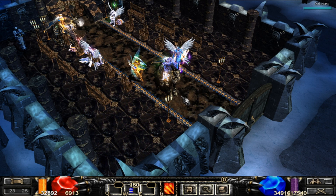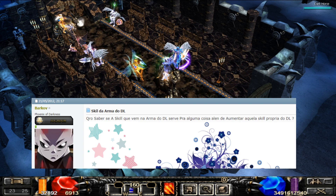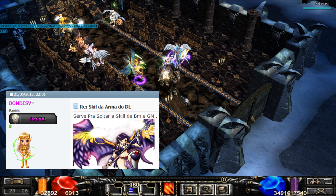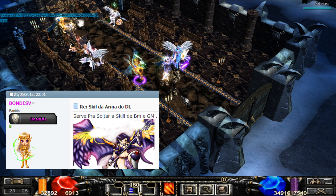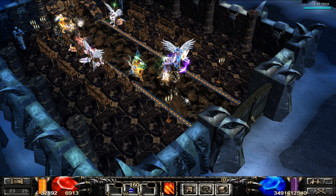Primeiramente, pra gente começar com o DL, eu quero falar sobre o seguinte tópico, que eu estarei deixando na tela pra vocês. Um jogador fez no fórum do Muka Brasil e disse: 'Eu quero saber se a skill que vem na arma do DL serve para alguma coisa, além de aumentar aquela skill própria do DL.' O jogador respondeu: 'Serve para soltar a skill de BM, que é Battle Master, e de GM, que é o Guild Master.' Aí ele falou que não está falando da skill de CS, mas da skill da arma do DL.